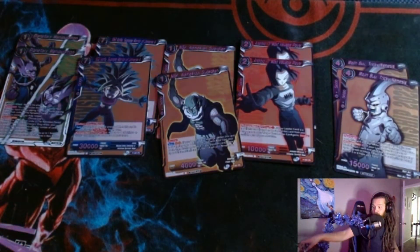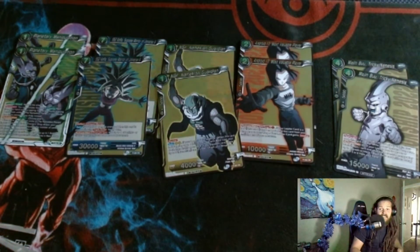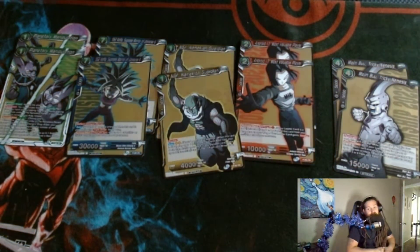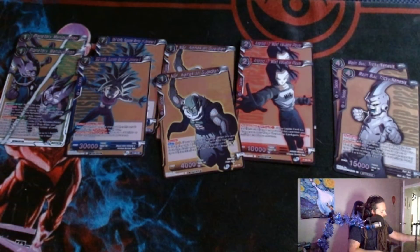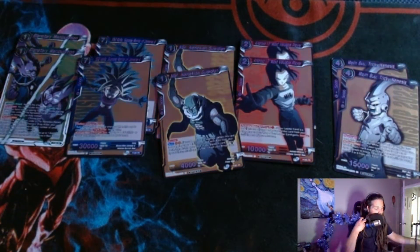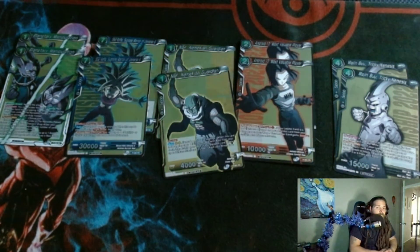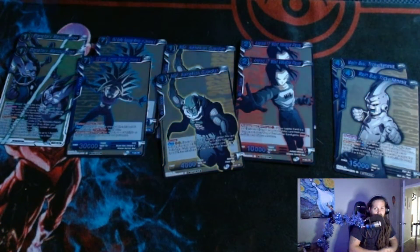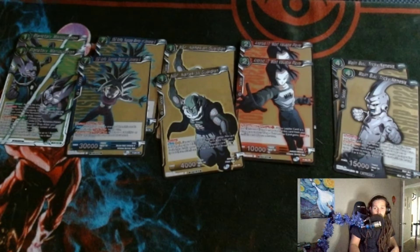I ended up not playing Blue Green Majin Buu on the Core one on Sunday, because I did well with Jenemba. I played against a lot of red with Jenemba and learned matchups, learned where I went wrong, made some changes to the deck. I was like, alright day two I'll play Jenemba again. Then ended up playing against totally different stuff.